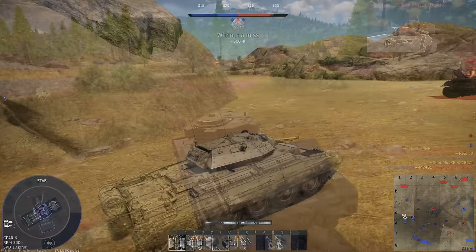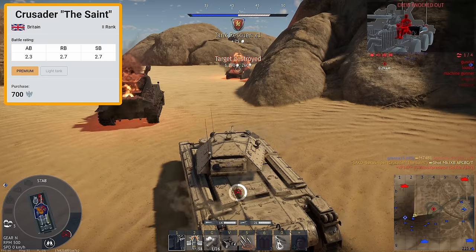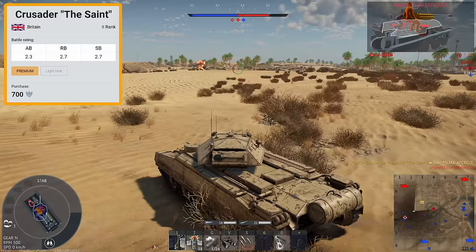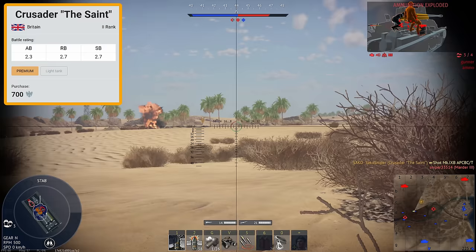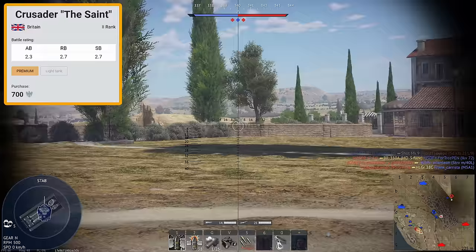Another tank that excels in a down-tier is the Crusader Mark II, known in-game as the Saint. Again, just a premium copy-and-paste Mark II with nothing special added. It gives you a cheap way of grinding out the British early tech tree without a larger price tag. I'd recommend this tank for newer players — not based on its amazing performance, but if you can master this tank, you will do well in all subsequent British vehicles.